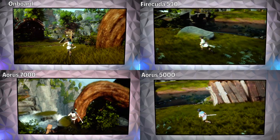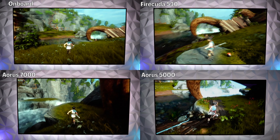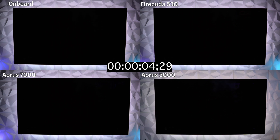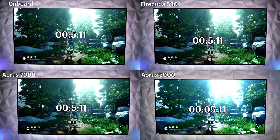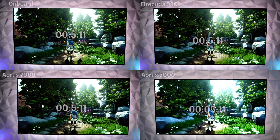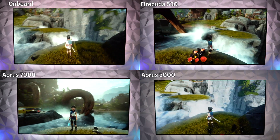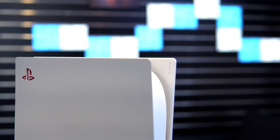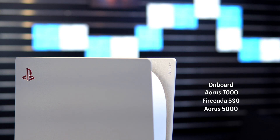Kena: Bridge of Spirits was another title where performance from drive to drive was virtually indistinguishable, and fast travel test results were identical from onboard all the way down to the Aorus 5000. If I had to pick a winner, I'd say the onboard handles the game a tad bit better than all the others. Overall performance rating for Kena: Onboard, Aorus 7000, FireCuda 530, and finally Aorus 5000.